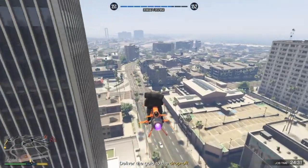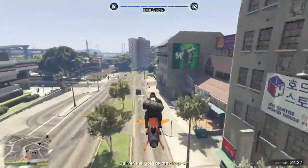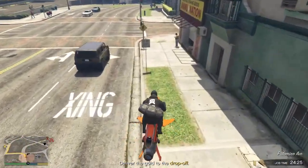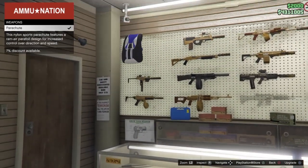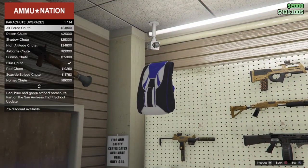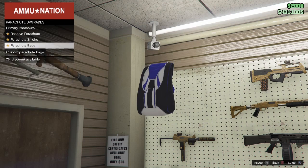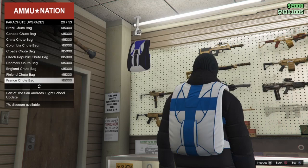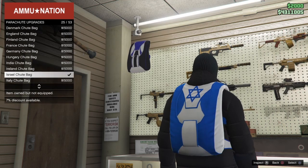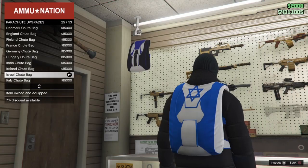Once you lose the cops, go into the gun shop and buy a parachute. The parachute you want to buy — go to Parachutes, then Primary Parachute, and go down to Parachute Bags. Find the one called Rail or something similar.